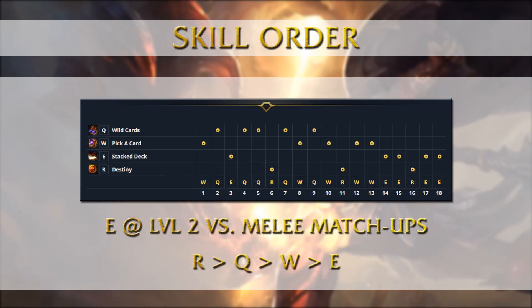On TF, Apto always maxes R before Q, before W, before E. But the level 2 spell depends not only on the matchup but also on the current game — for example, who gets level 2 first. In general, against melee matchups you want to get the E spell for additional auto attack harass, and against long range poke lanes such as Azir or Viktor you get the Q to last hit easier and from a safe distance.